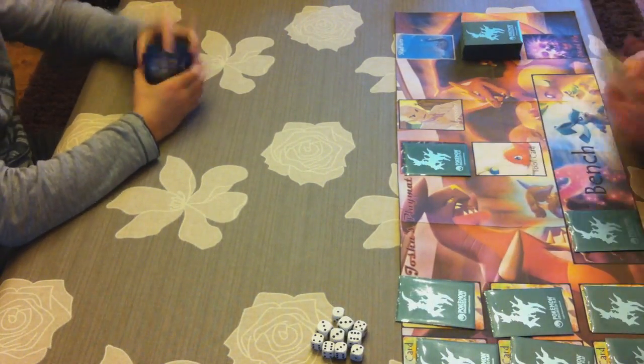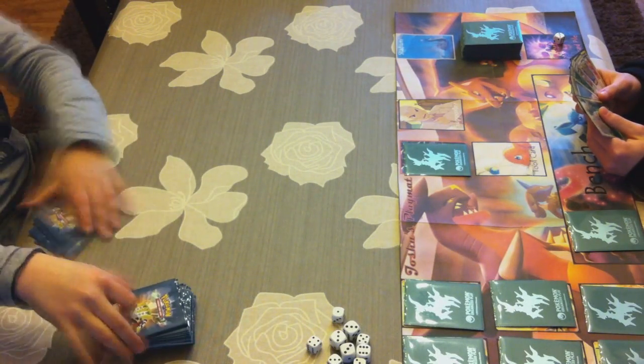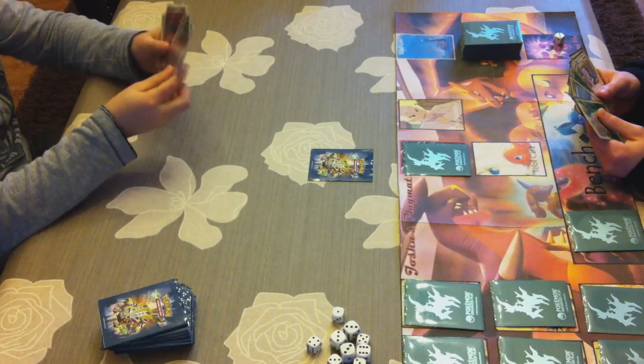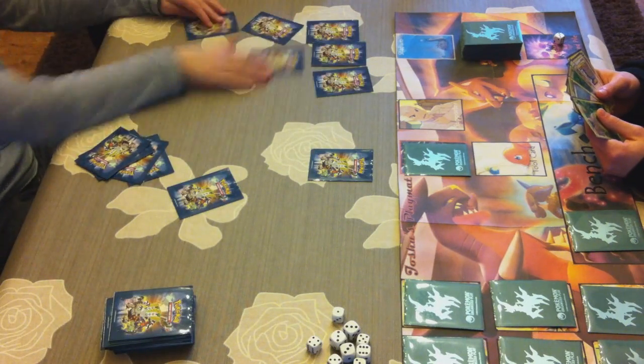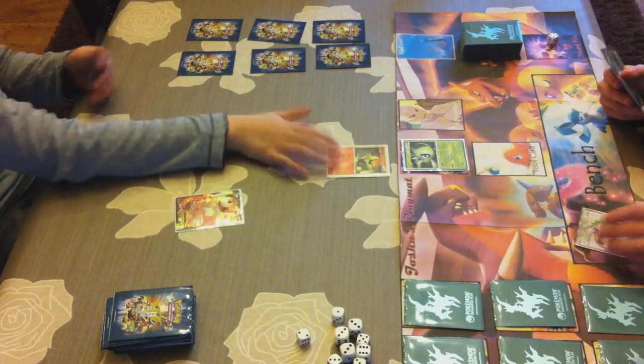My opponent didn't draw a basic on his first try, so I can get an extra card for that. Of course I'm going to take that chance, because my deck is a dunking deck which revolves around Celebi Prime, getting your attack on turn 1. The deck is built up from turn 1 — basically dunking and overpowering your opponent.